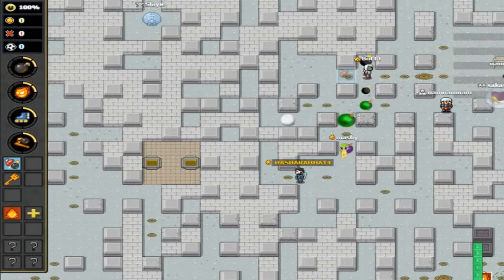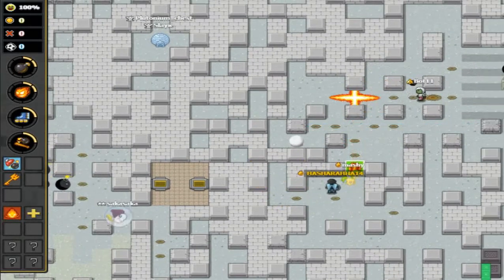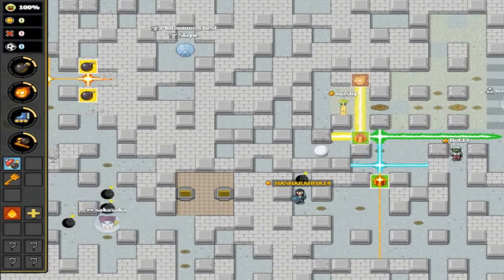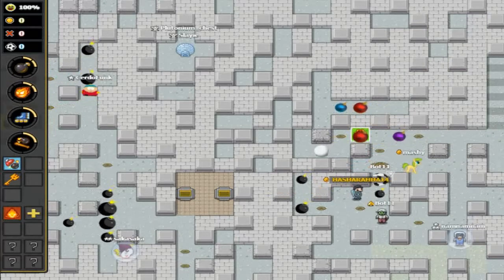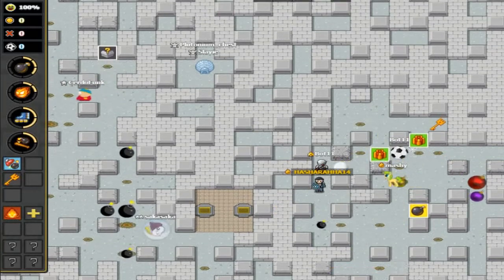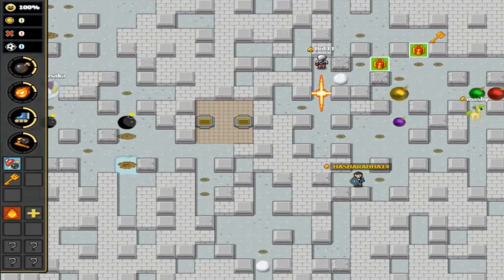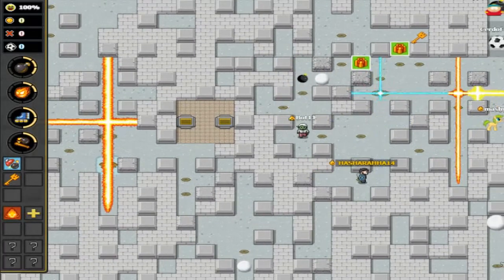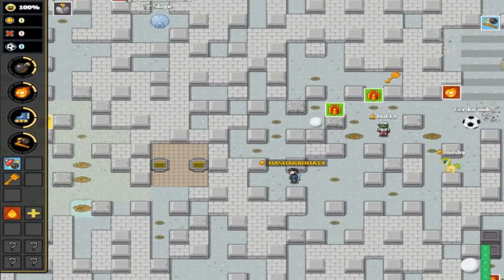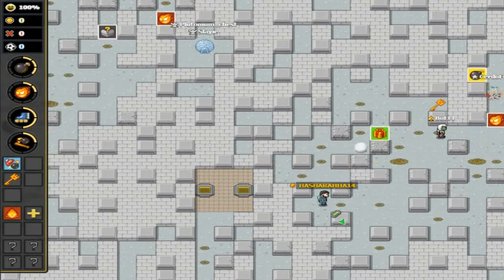Amplified Explosion is a passive perk used automatically when you start the round. It doesn't do anything right away, but it helps you later in the game by adding two flame to your overall capacity. Originally you only have eight bombs, six flame, four speed, and four bat. With Amplified Explosion you now have eight bombs and eight flame — simple but very powerful.